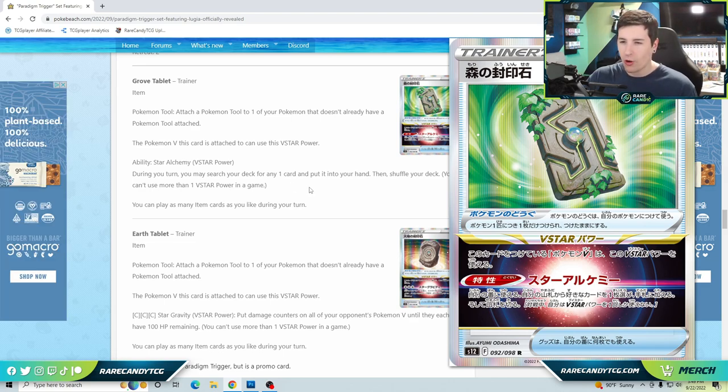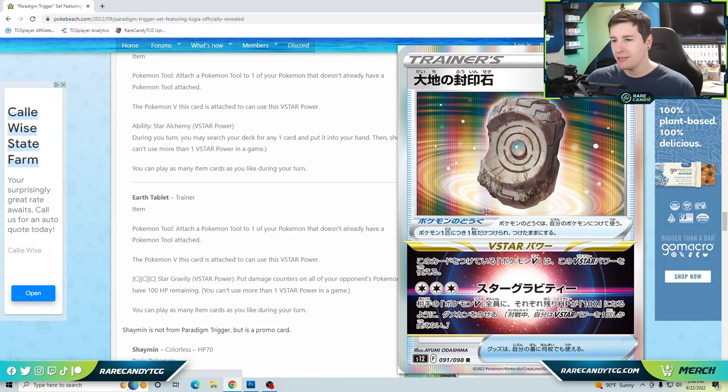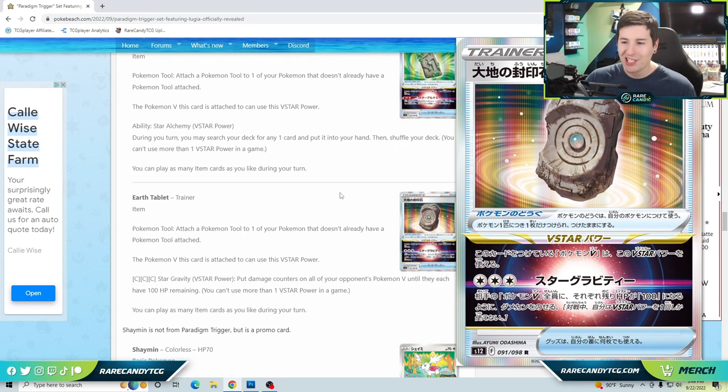Think of Zacian V — another card that used to be very good — now having another way to find exactly what you need for the turn. I haven't combed through every card in the format so I'm spitballing, but we'll definitely have to rethink a lot of older Pokémon V and VMAX that didn't previously have access to a V-Star power. The other Tablet is the Earth Tablet — an attack-type V-Star power costing three colorless energy: place damage counters on all of your opponent's Pokémon V until they have 100 HP remaining.